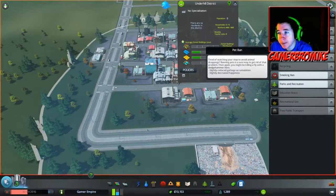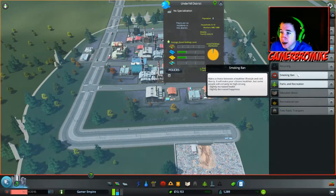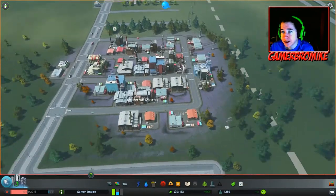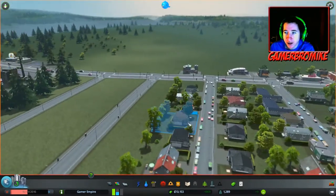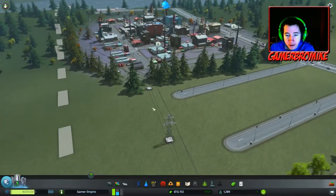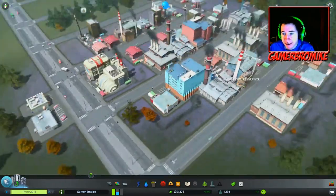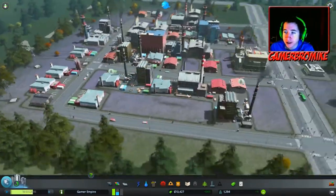I haven't even looked at these ones yet - pet bans: banning pets is a sure way to get rid of animal droppings, and it will slightly reduce garbage accumulation but slightly decrease happiness. Smoking ban decreases happiness but increases health. Park and recreation increases the decoration budget by 20% - I think it will automatically implement more trees and whatnot. We're actually going to start at one speed for now. The ground is starting to turn purple around our industrial district.